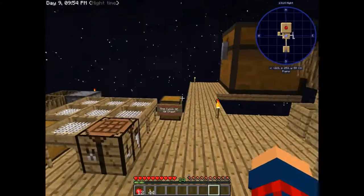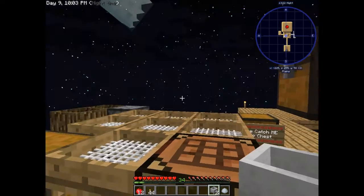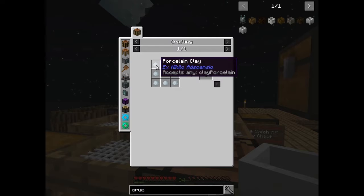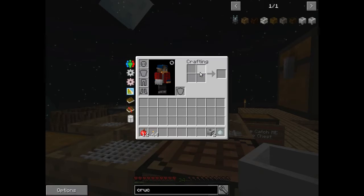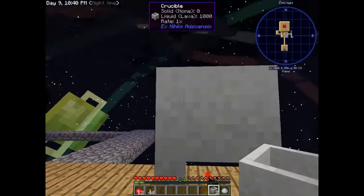Bringing you guys back — I haven't done that much in between, but I have created a crucible. To get a crucible you need seven unfired porcelain clay. Porcelain clay is just bone meal next to clay in the crafting table. You throw the unfired clay in the furnace to get the fired version, and that creates a crucible. With the crucible you can throw cobblestone in it, and as long as you have a heat source underneath — we're using a torch — it will create lava.